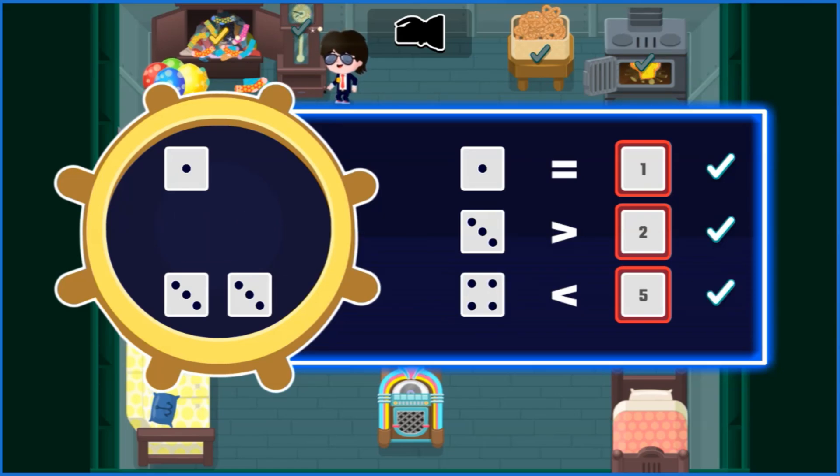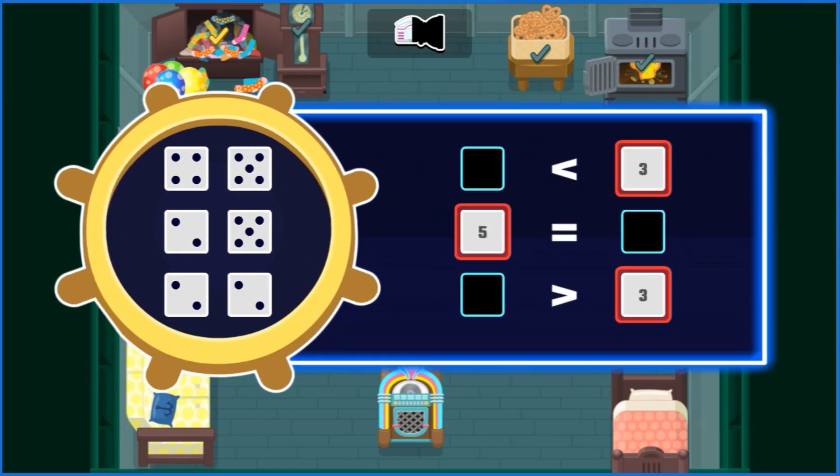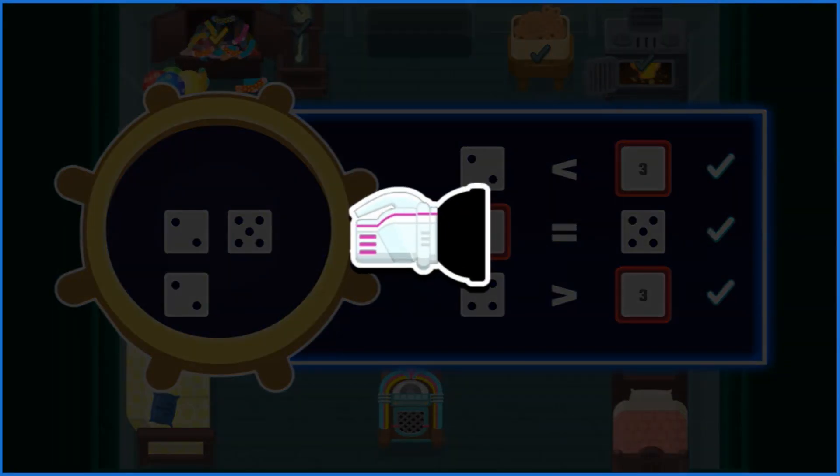Good work, Agent! You found the first gadget piece. Explore the rest of the room to find the next one so we can escape. Look! One of the empty spots for the dice has switched sides. Just like last time, look at the numerals beside the symbols and then drag the dice to where you think they go. That's it, Agent! You found the second gadget piece!